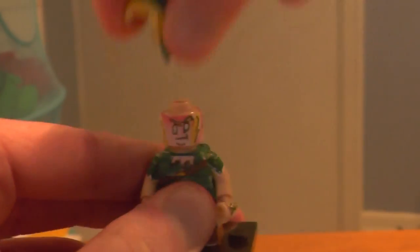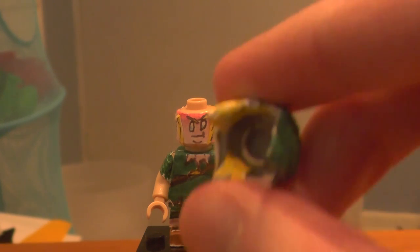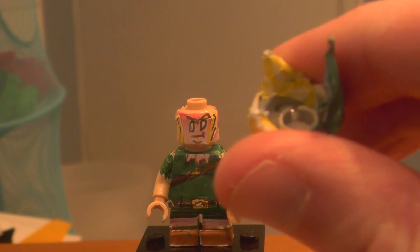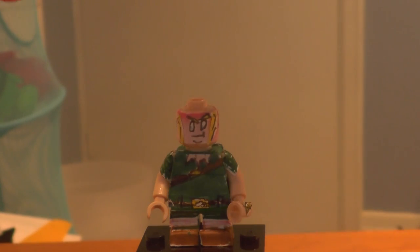Link's hat and hair does come off. It really was just blue tack moulding and a skateboarder helmet. You may ask why did I make it removable? Well, Majora's Mask is a game about masks, so what do you precisely think I needed his hat to come off for?